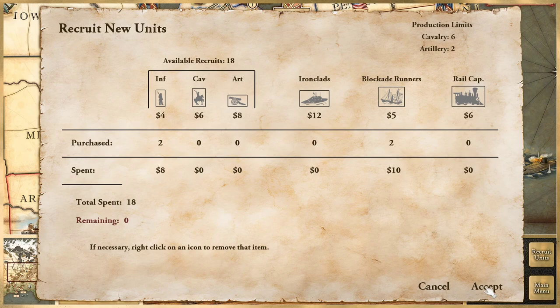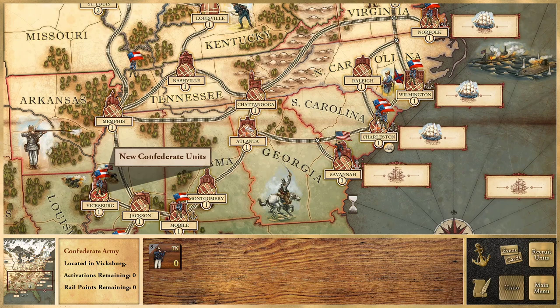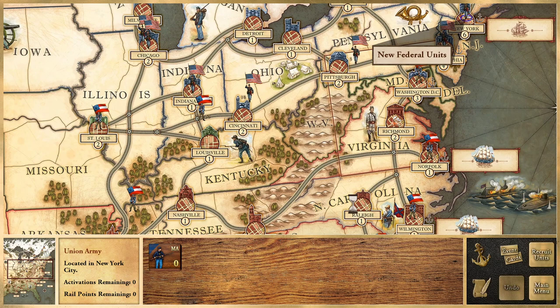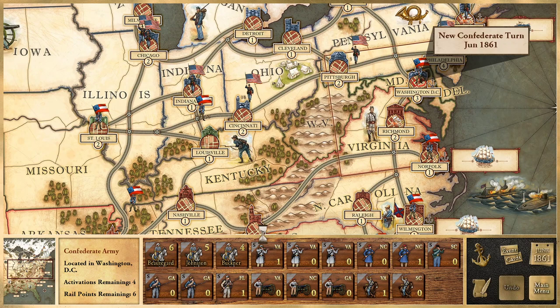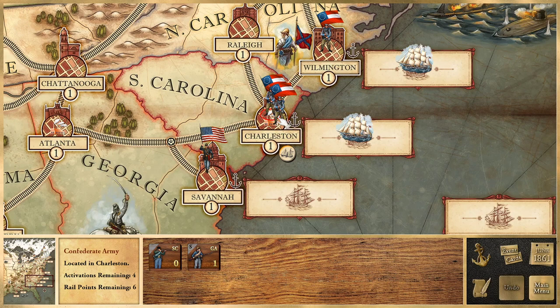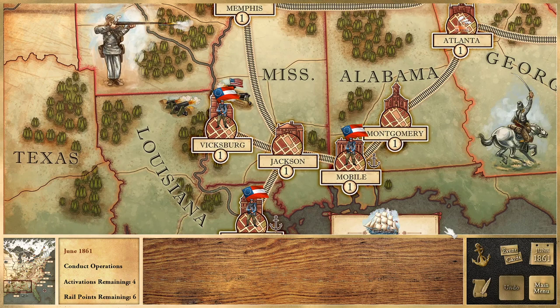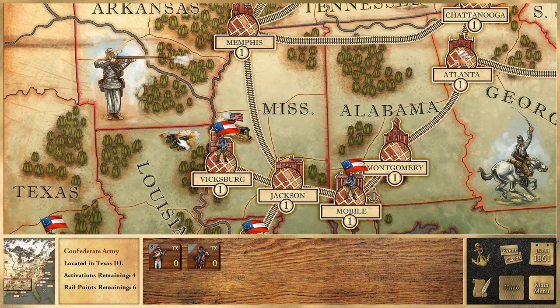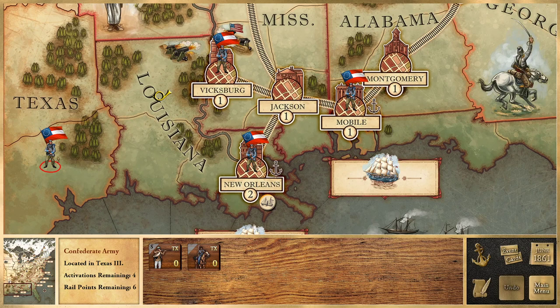New units arrive — one in Vicksburg, blockade runners placed in New Orleans and D.C. Now on turn two. I need to dig the Union out of Savannah. I'll need a leader for that. Checking forces in Texas, I play my 'Lone Star State' card and get troops there, though there's no rail line in Texas. I get them moving toward Vicksburg so they can rail from there. That's one of my activations done — I'm down to three remaining.